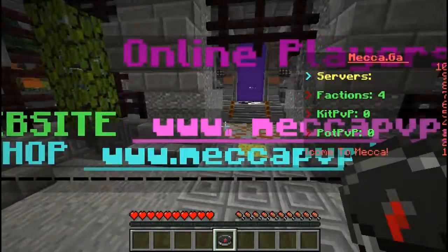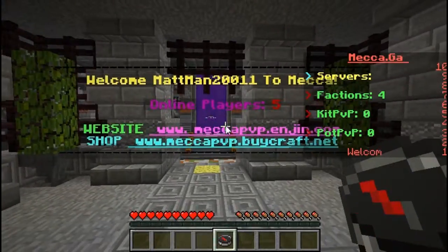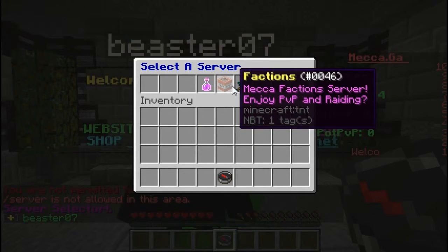Every time you log in to the server, this is where you come. If you right click on the compass, it brings up this menu, and we want to go to factions. That's where all the good stuff happens — like, we got raided.